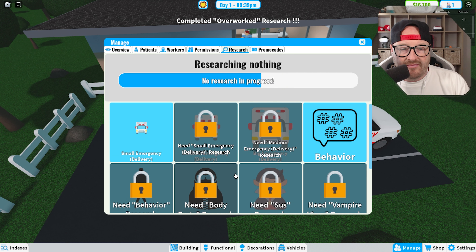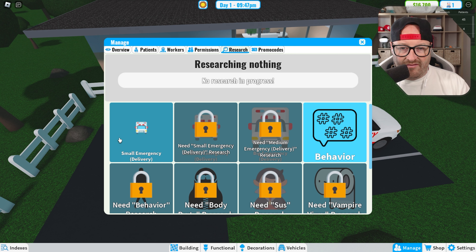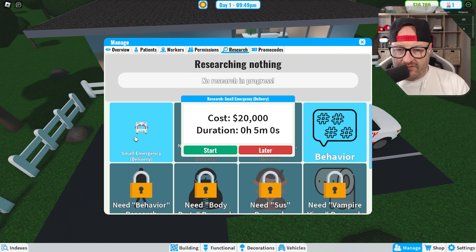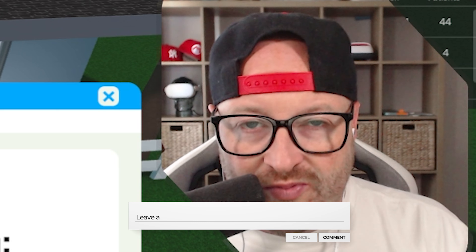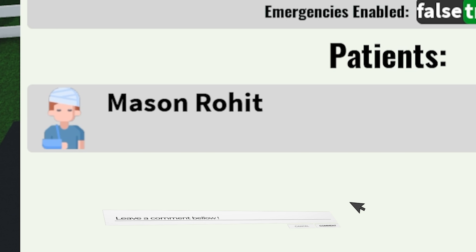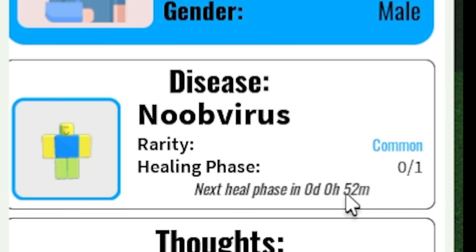Research — I'm always overworked and always on fire! Here you can research healing viruses and also emergencies to get patients delivered. Start overworked research — takes 10 seconds apparently. Nice! Please remember to place the healing machine for the virus you just unlocked. We need to upgrade our vehicle and everything else. It costs 20,000 — maybe later. I've got 16,000. Hospital name — give me a hospital name in the comments and I'll name it next video. We've got patients: heal phase in 53 seconds. Need another room — healing machine costs 5,000; down to 11,000 now.